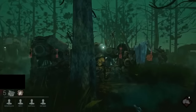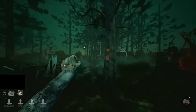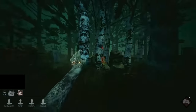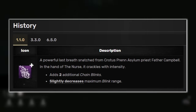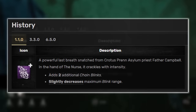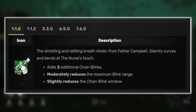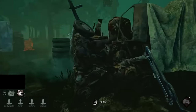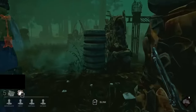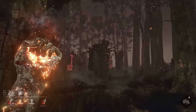Furthermore, most of her addons also had completely different effects compared to how they currently function. For instance, the original Campbell's Last Breath slightly decreased the maximum blinking range, however in return it gave you 2 whole additional chain blinks. Another addon by the name of Fragile Whis also had this function, although it had a little bit more downsides. And so by pairing these two addons together, you could get a nurse with 7 whole available blink charges.